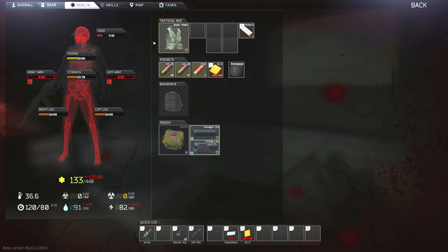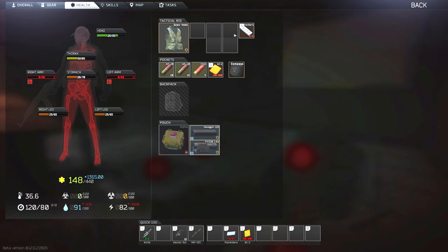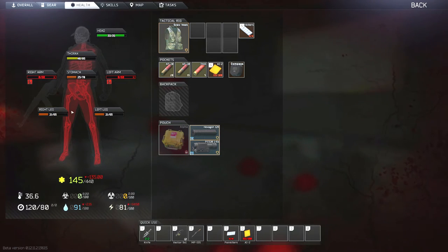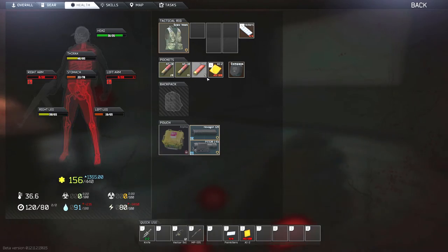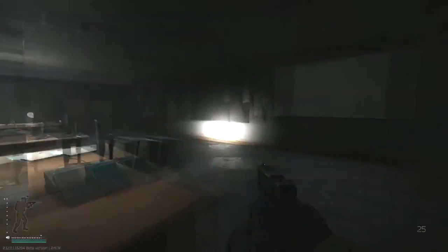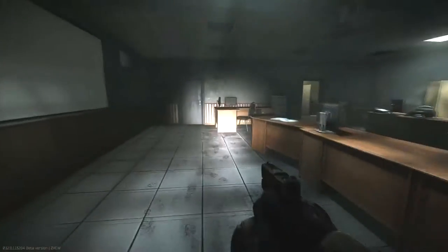Once you kill all the raiders, it's advisable to exit through the D2 exit, especially if you got good loot from the raiders. I'll be leaving video footage of the D2 exit from the command bunker room. Just make sure you flip the switch right outside the command bunker room.